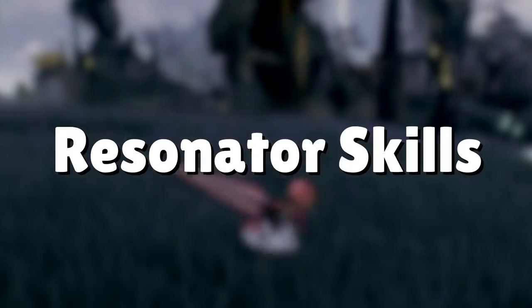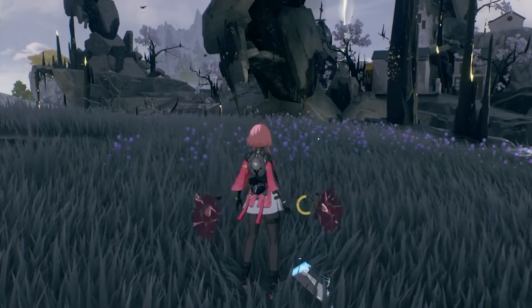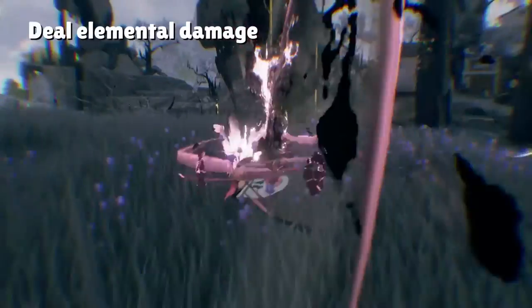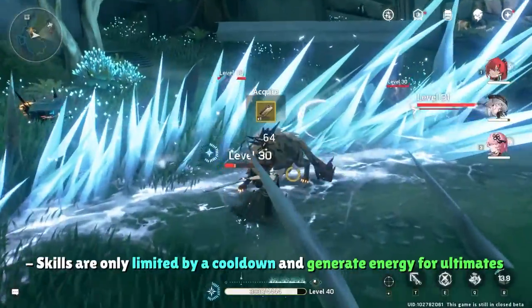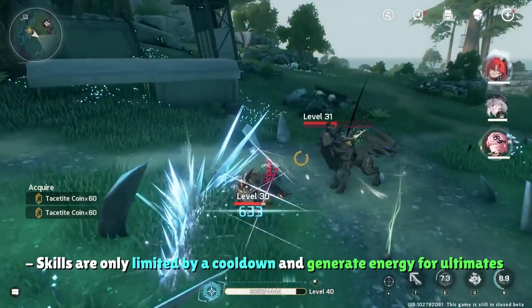Resonator skills are another foundation of Wuthering Wave's combat system. You can probably infer that a character has a unique ability that can do a variety of things, whether that be dealing their respective elemental damage, healing the party, etc. There's no resource for using skills aside from cooldown that limits their usage, and landing skills generates a hefty amount of resonance energy for your ultimate.